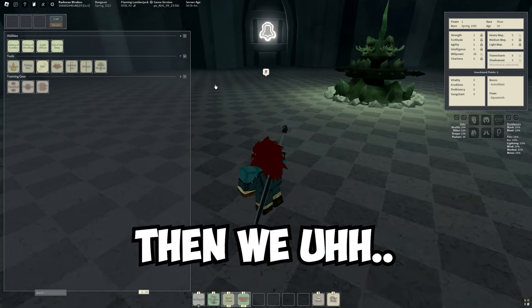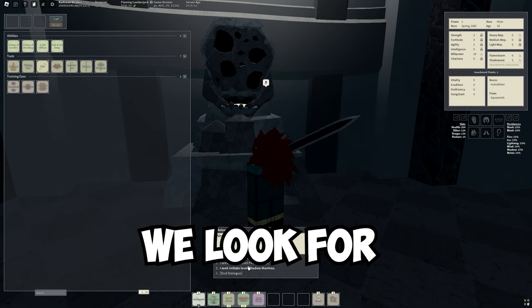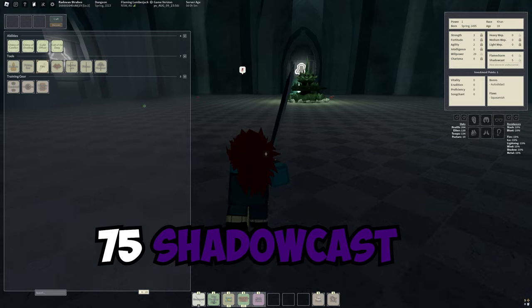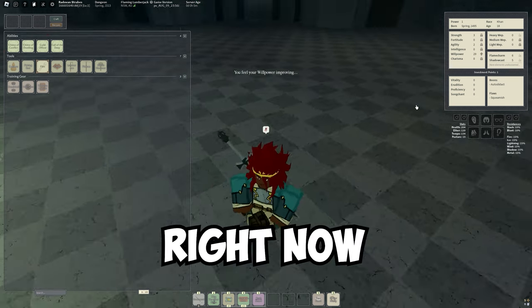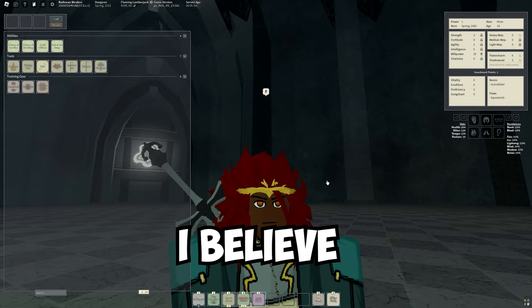Then we trade willpower. What's important right now is that we look for initiate level shadow mantras, because we want to go for 75 shadow cast, 65 flame, 40 willpower, and then 15 strength. Let's get to our 30 willpower. Right now I'm using the Super Saiyan 3 hair — I'll put it in the description.